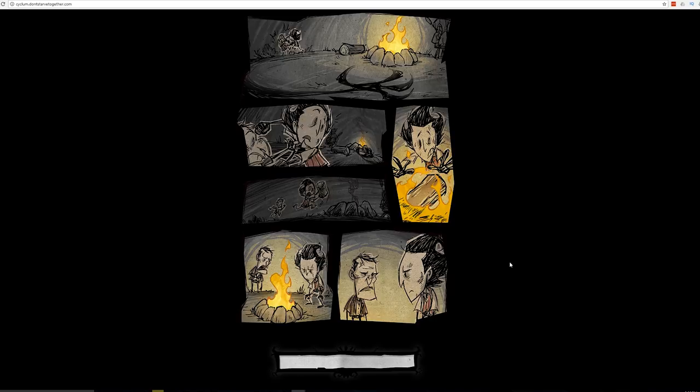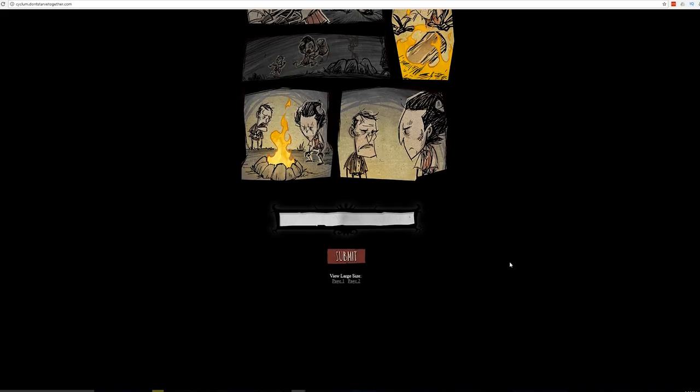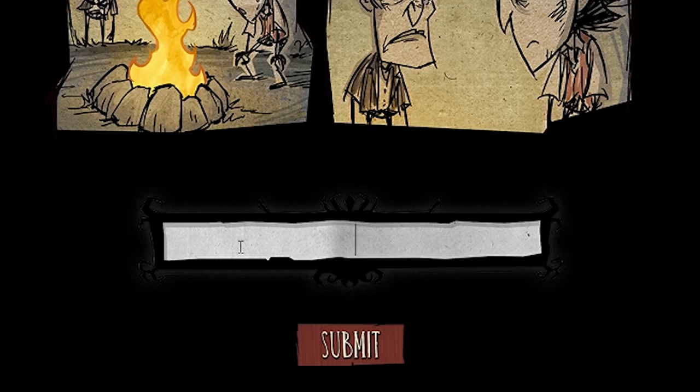Scroll down to the very bottom of the comic, and at the bottom of the page you should once again see a box which allows you to enter text, as well as a big red submit button. Type in the following Latin phrase: PULVIS ET UMBRA SUMUS, all in capital letters. Credit for solving this part of the puzzle, as per the forum post, goes to the user by the name of Pontivagus.